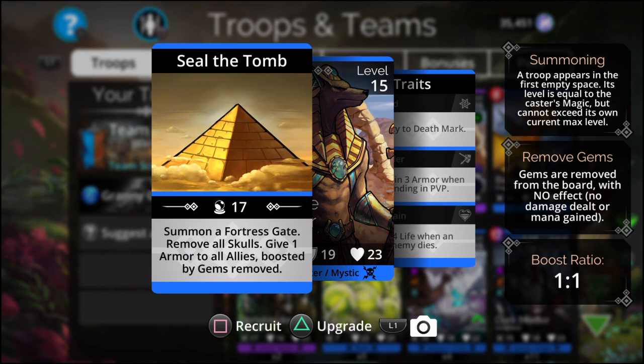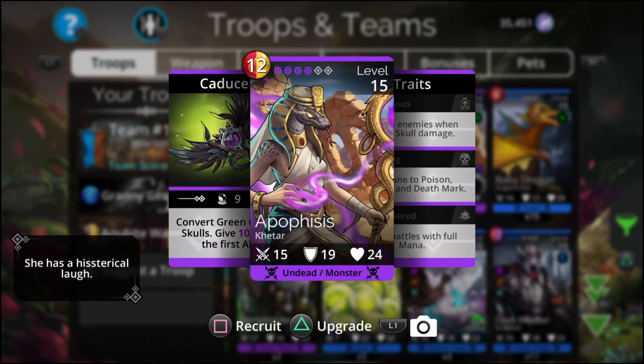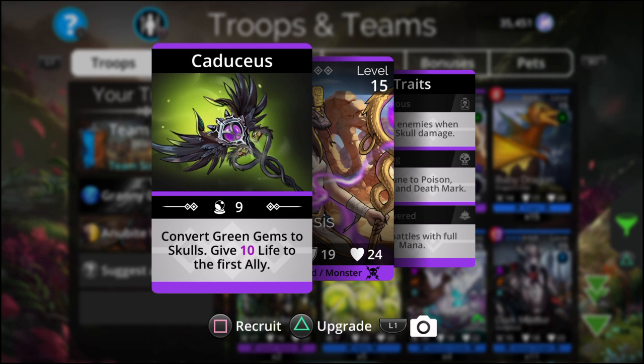Summons a fortress gate. Removes all skulls, gives one armor to all allies boosted by gems removed — so that's adding a buff. Convert green gems to skulls — adding skulls. Give ten life to the first ally — that's the buff.